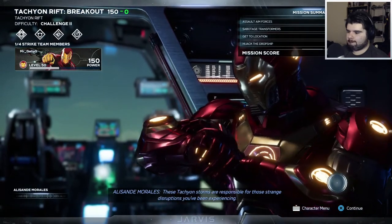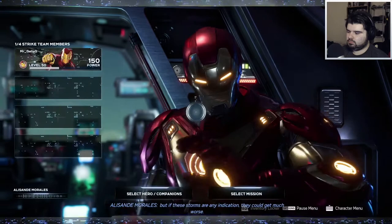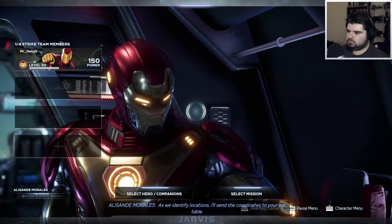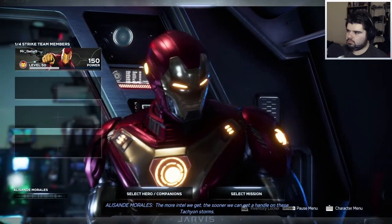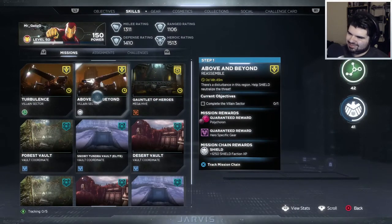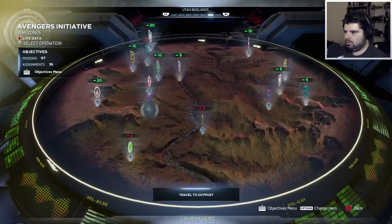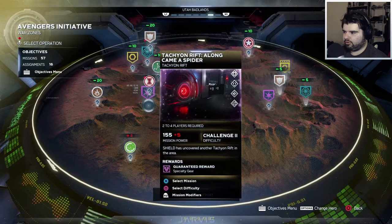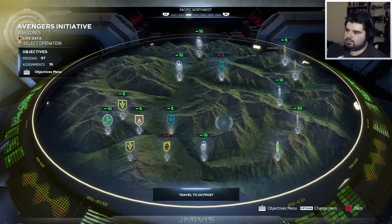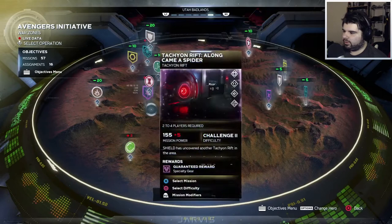Tachyon storms are responsible for those strange disruptions you've been experiencing, almost like a global shockwave. The pulses themselves are disorienting for now, but if these storms are any indication they could get much worse. We'll process the rest of this data ASAP. As we identify locations I'll send the coordinates to your war table. The more intel we get, the sooner we can get a handle on these tachyon storms. Damn, that was short. So now they're just a bunch of tachyon missions? They're interesting, they add something new. Are these tachyon missions just repeat missions with the tachyon element on top? It probably is, knowing how well they made this game.